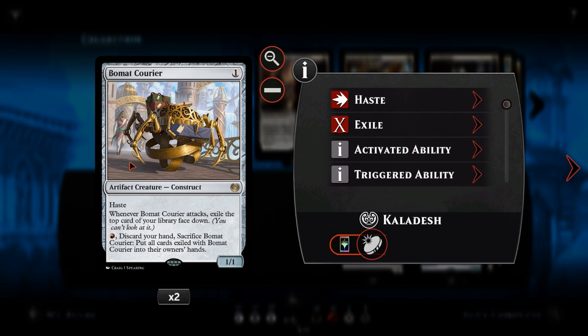We've got Beaumat Courier, a one-drop colourless creature, 1-1 with haste. Whenever it attacks, you exile the top card of your library face-down. You can pay red to discard your hand, sacrifice Beaumat Courier, and put all exiled cards into their owner's hands. This is a great turn-one play to start accumulating cards underneath it. When you're empty-handed, you just pay one and get however many cards you've stacked up — about two or three — which is a nice refill in red and black.